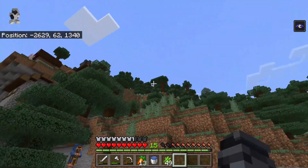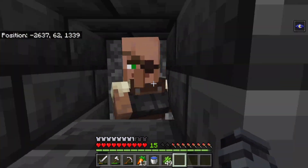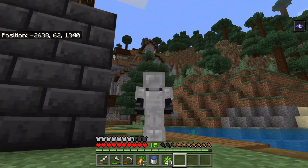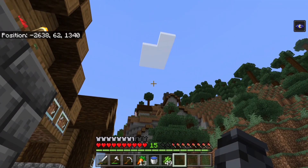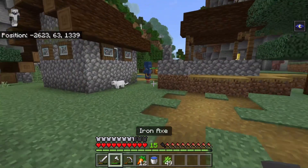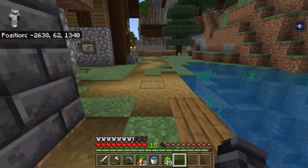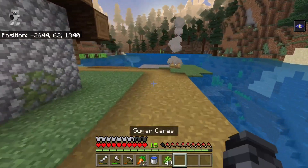I got a couple villagers — a villager up there, as you can see. I got him to level 2 and I almost got him to level 3. But the problem is he died by a baby zombie. Put in the comments if you've ever seen that happen. I don't think I've ever seen a villager die to a baby zombie like that. He somehow crawled in and killed the villager, and he would've given me a diamond chestplate — would've gotten full diamond enchanted armor.